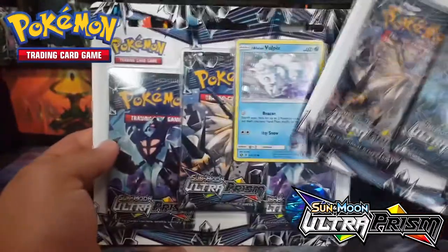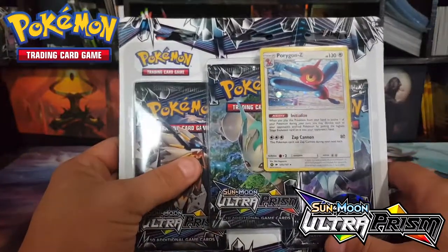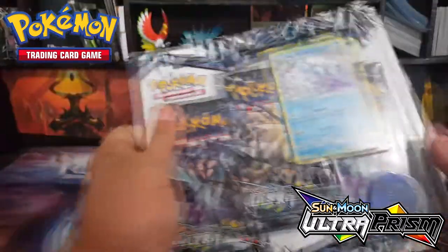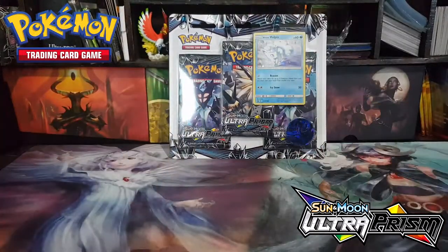It's hard for me to find Ultra Prism around. No one's really selling them anymore. They sold out pretty quick. I don't know why — they're just not stocking them back up. But I found these at Kmart and they're on sale for some reason. Everyone else seems to be jacking the prices up a little bit, even online, I'm assuming because of the cards you can get in it.